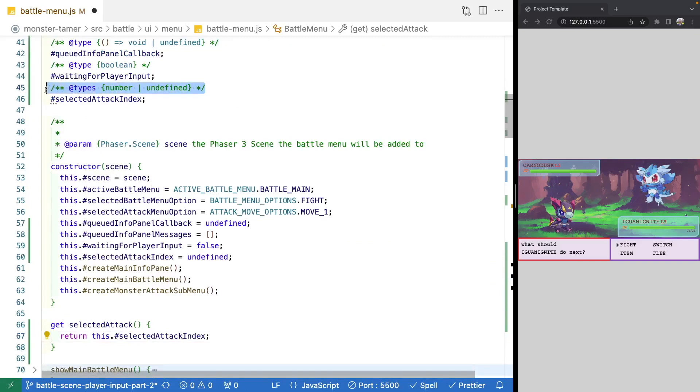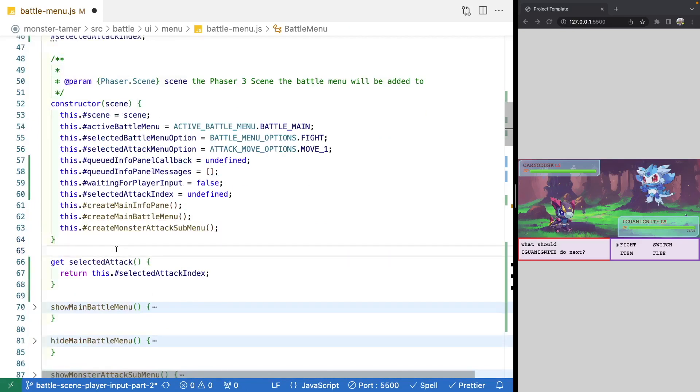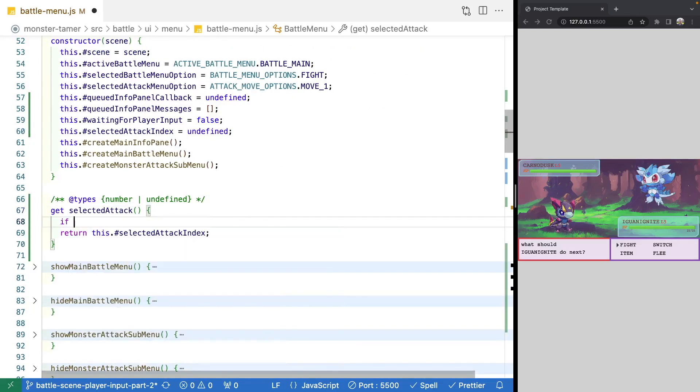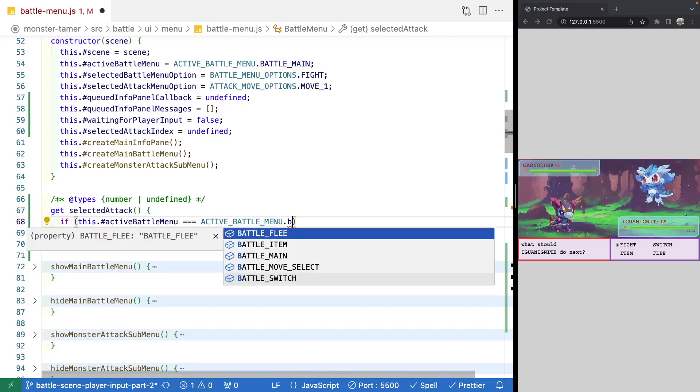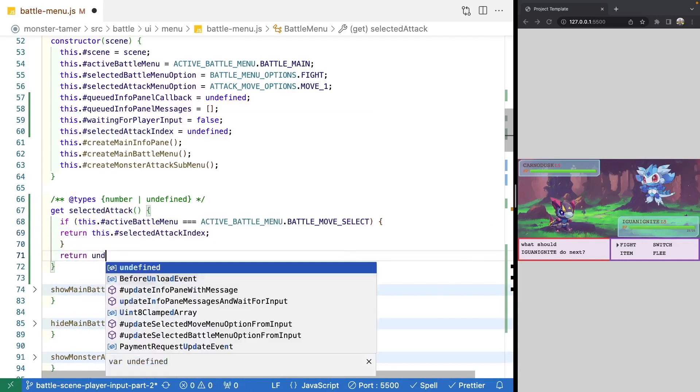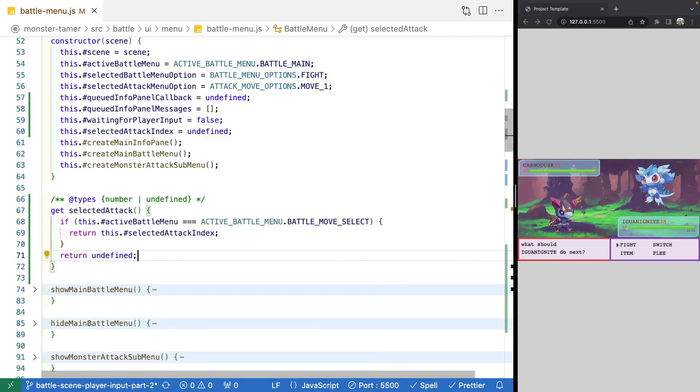We also wrap the getter in a check: if this.activeBattleMenu equals activeBattleMenu.battleMoveSelect, then return the index; otherwise return undefined. This is just an extra precaution so that we only care about attacks if we're actually on that particular menu — if we're not on that menu, there can't be a selected attack.